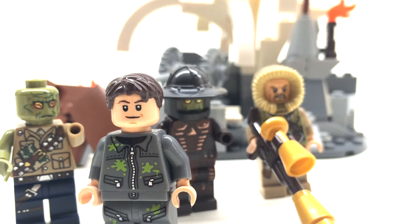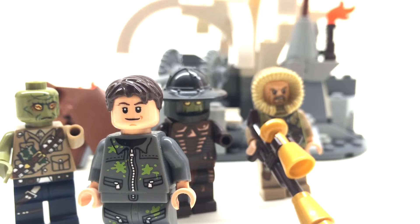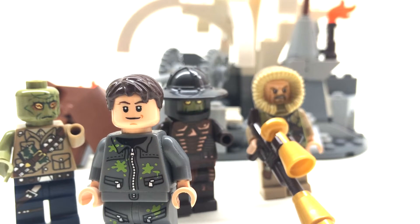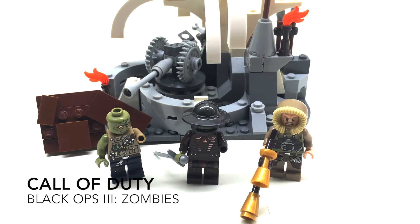Hey guys and welcome back to another episode of Legological. It's Josh here and today I have another Call of Duty mock, so without further ado let's take a look at this DLC pack. The first DLC for Call of Duty Black Ops 3 is coming soon and includes a new map called Der Eisendrach or something like that. It's like the Iron Dragon — a medieval castle where you're surrounded by zombies.